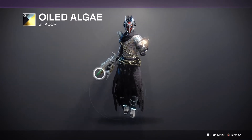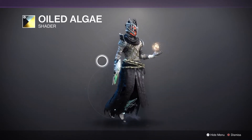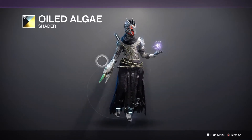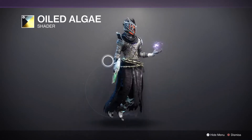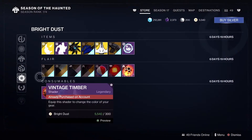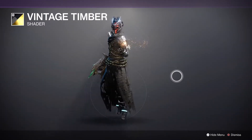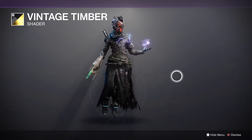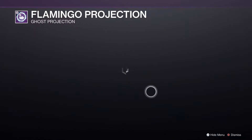Oiled Algae — I like how it looks, makes everything look like gold. That's not too bad a look. If I can keep the original helmet I might go that way. Then we have Vintage Timber — pretty good look.